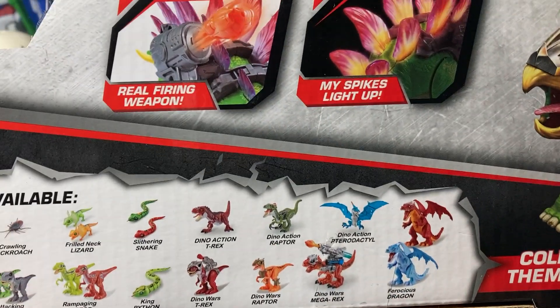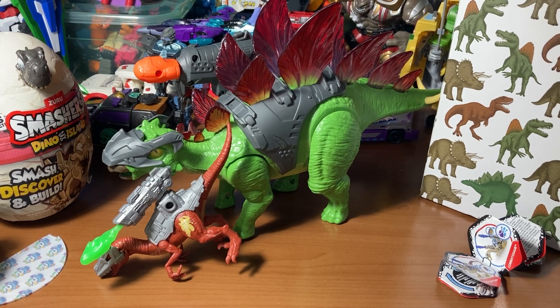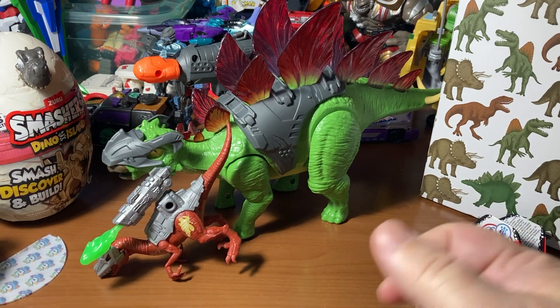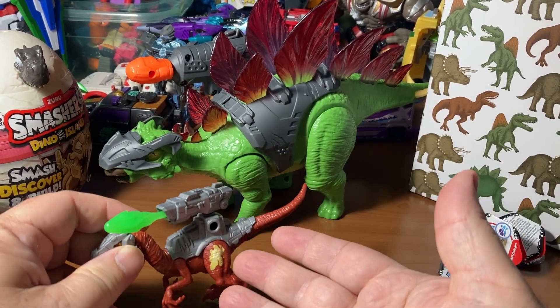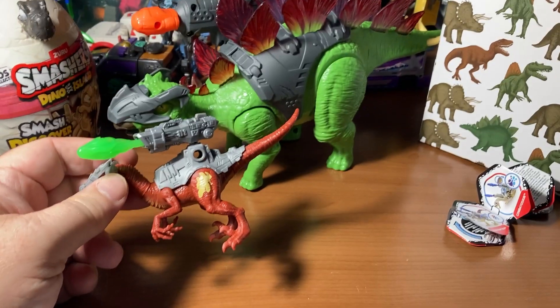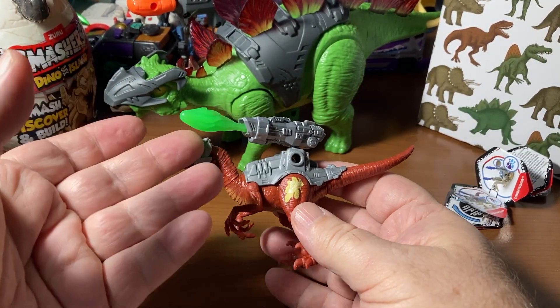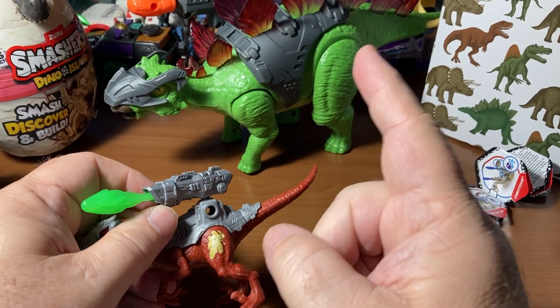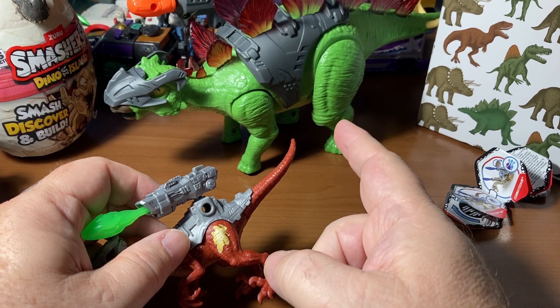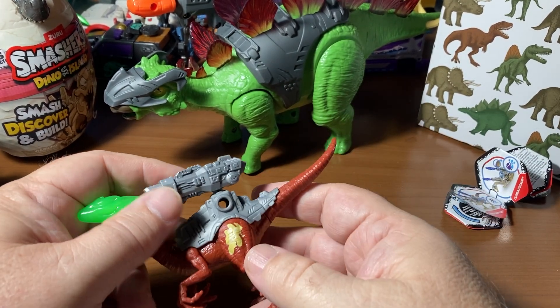These three appeal to me — I just think it's cool to have dinosaurs with weapons. If you're a Dino Riders fan from the 80s, this is going to be right up your alley. Let me know in the comments if you had Dino Riders and if this is something you'd want to get into. You can get the small ones at Hobby Lobby for $6.99, the stegosaurus was $9.99 at Ross, and I think the T-Rex is around $12.99 at TJ Maxx. Not bad at all.